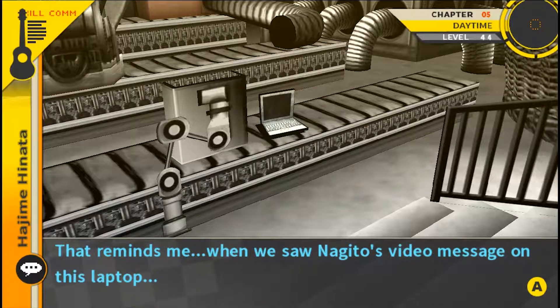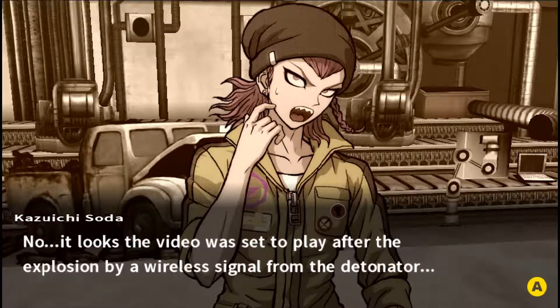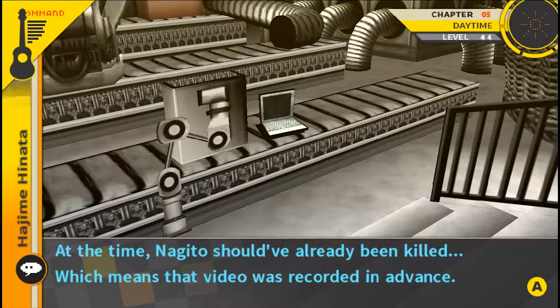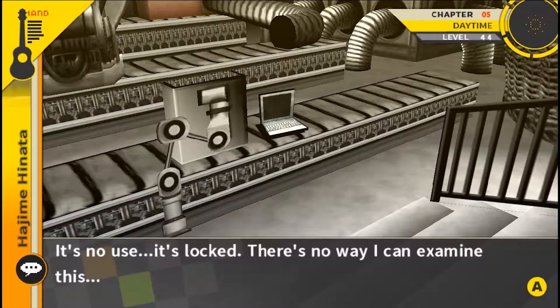If I was killed, I just want to tell you it was Sonia. That reminds me — when we saw Nagito's video messenger on the laptop, is he still watching us from somewhere? If not, how did he deliver his message so perfectly? It looks like the video was set to play after the explosion by wireless signal from the detonator. But why did he have to use a video message? Because he expected himself to be attacked and killed — at the time Nagito should have already been killed. Which means the video was recorded in advance. Besides the video, there might be data on this laptop that could be used as a clue — but Sonia had already cleared it, and it's locked.